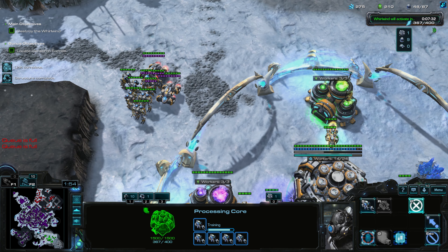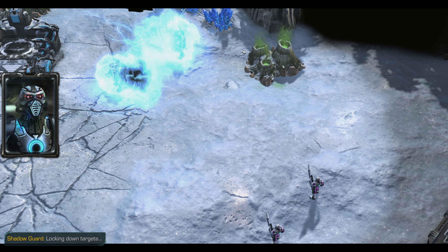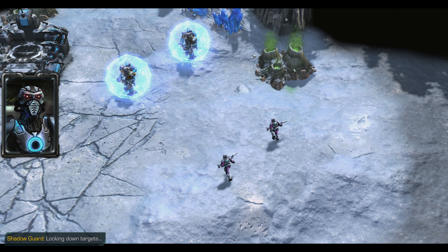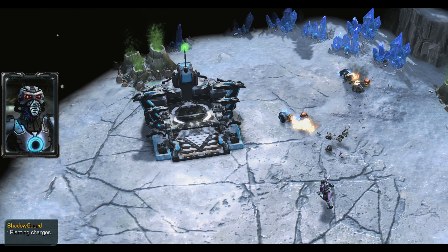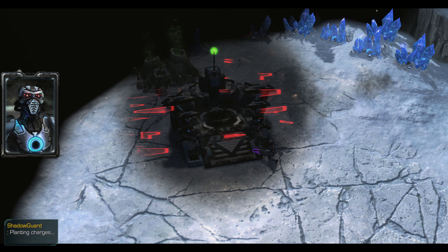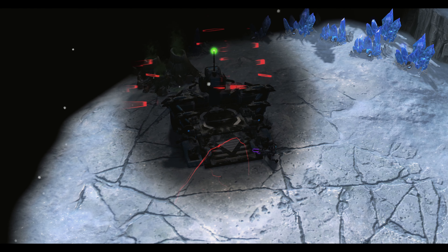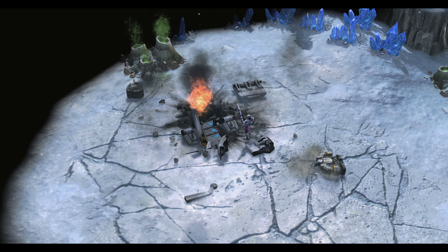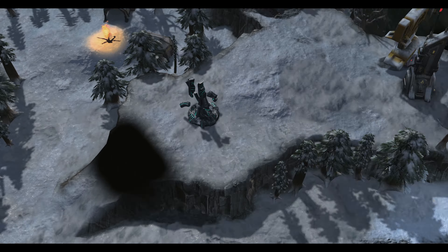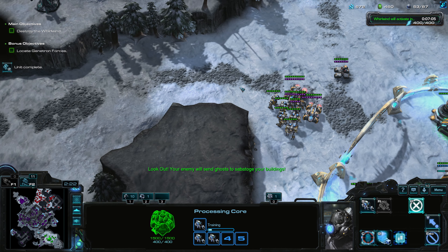We can also get a base — what's happening? There are shadow guards — oh no, they're not nuking us, they're planting a bomb. They're basically ghosts. That's going to be a pain later. Okay, what are our objectives? Destroy the Whirlwind. Bonus objective: locate the Genitron forces.